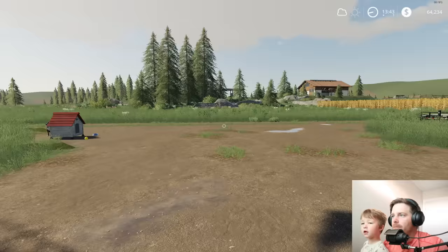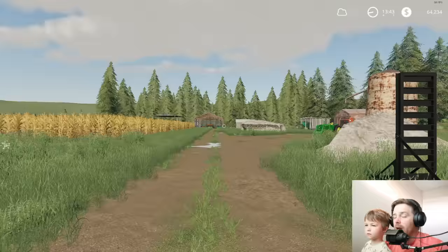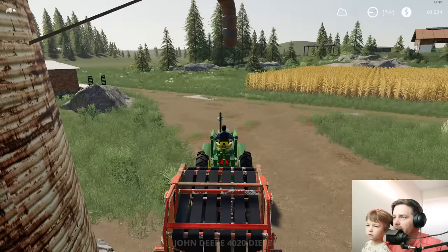So last time we did the oats. That means this time we need to do the corn, right? Alright. So we just start every day. And there you go, Rufus. You hungry? Of course you are, you're always hungry. So we got all the oats in our silo, and in here we have a straw bale. So we built a few straw bales.